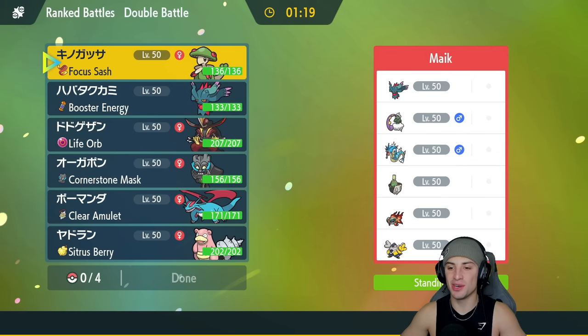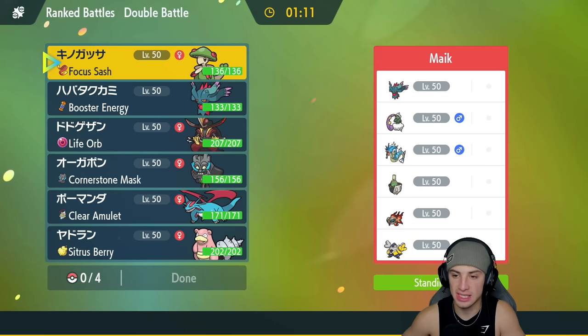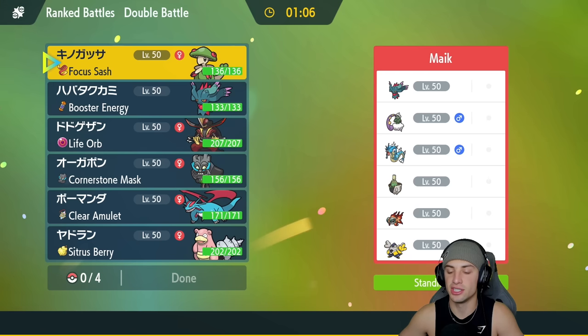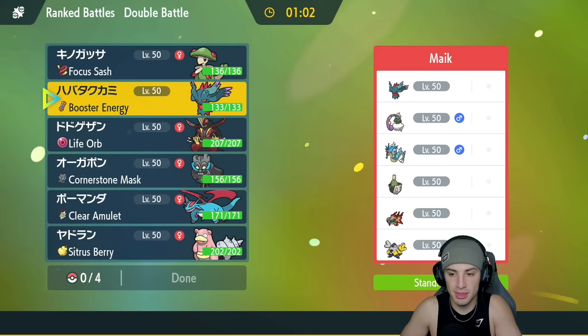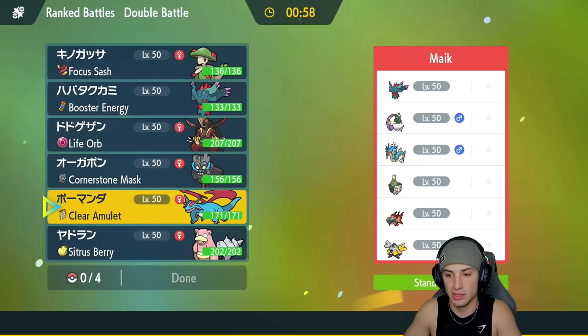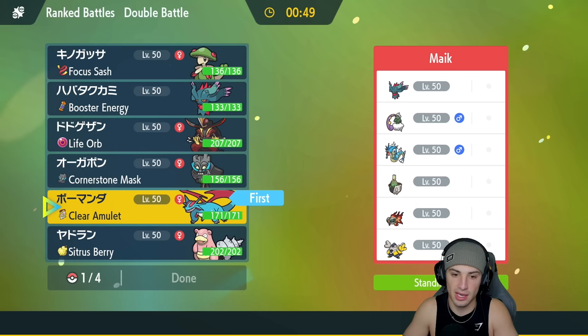First match - we're going up against a pretty standard team with a lot of Regulation E meta Pokemon. They've got Flutter Mane, Tornadus, Gyarados probably on the support side with Intimidate, Sinistcha for some healing, Chi-Yu, and Iron Hands. Salamence is not a bad lead - we can Intimidate plus get some speed control at the same time. The thing I'm scared of is a Chi-Yu and Flutter Mane lead.